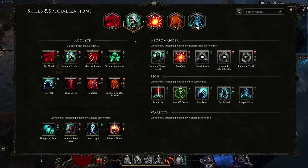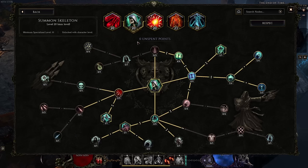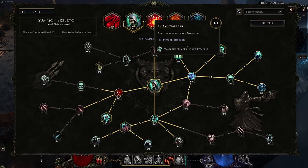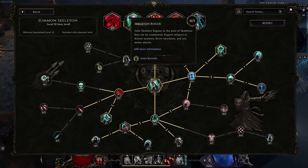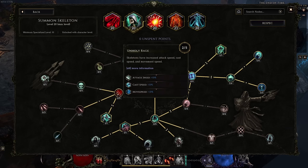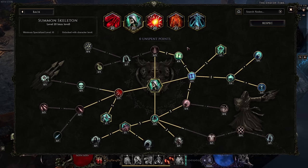Each class in Last Epoch has access to unique sets of active skills, and each of these skills has its own skill tree that modifies them in different ways. For example, here we have Grave Walker which adds maximum number of skeletons, Immortal which gives a chance to resummon skeletons if they die, Skeleton Rogues which adds Skeleton Rogues, or nodes that increase attack speed and move speed of your skeletons. There are a lot of combinations and setups to play around with to make a preferred play style for your build.